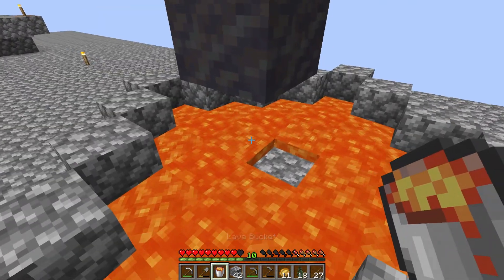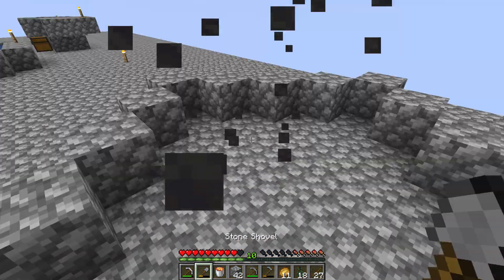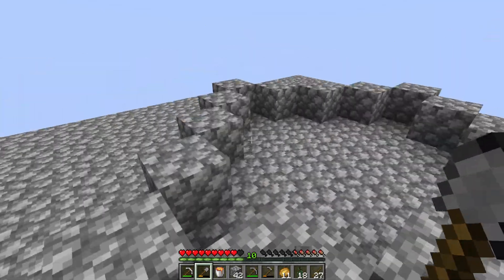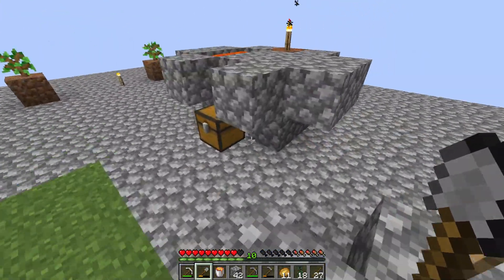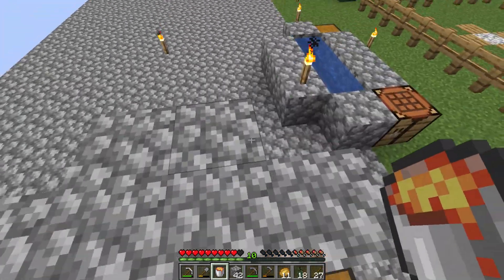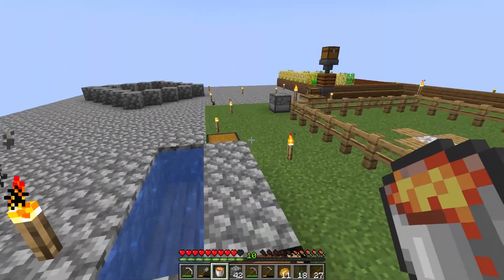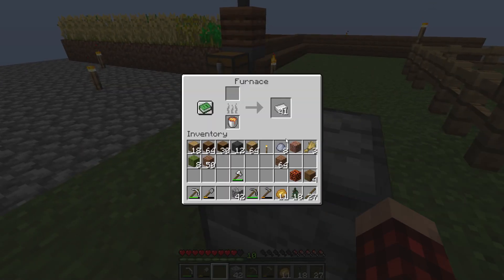Now what we want to do is make ourselves a little climb-y thing. We should smelt something. Can we smelt some stuff? Let's put this in here — all of that. You know what we could do? We could make some charcoal.